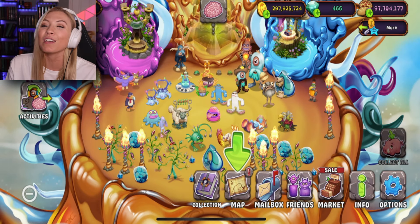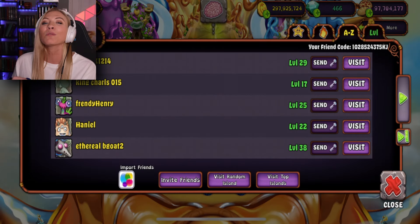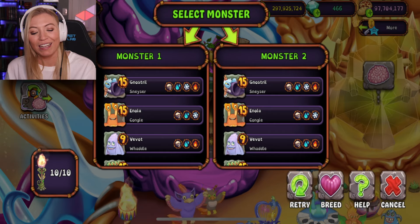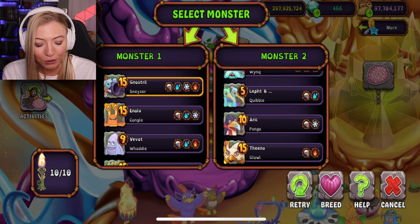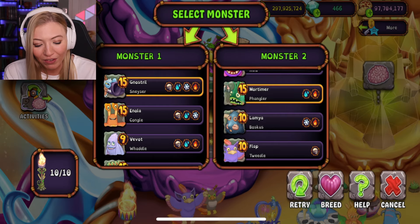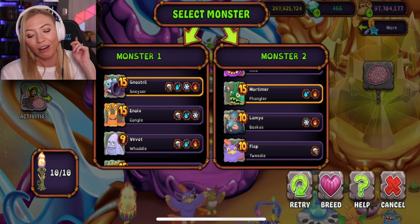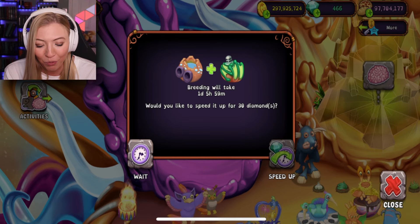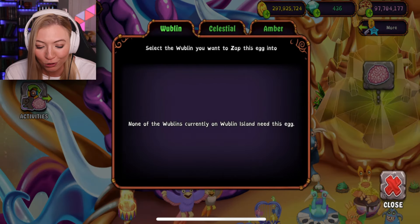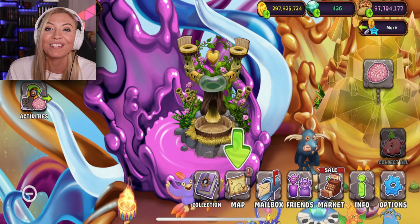If you guys want to see more My Singing Monsters in the future, hit that like button and subscribe. My friend code is in the top right corner. The first monster I need is a Snyzer, which is very difficult to get, but according to the internet, if I breed it with a Fangler, I have a higher chance because it's also the breeding combination for Epic Kenya — and I remember that worked well for me in the past. That trick saves me so much time. We're gonna send it off to the Amber Island and our first monster is done.